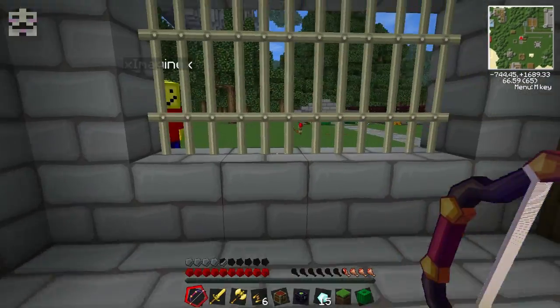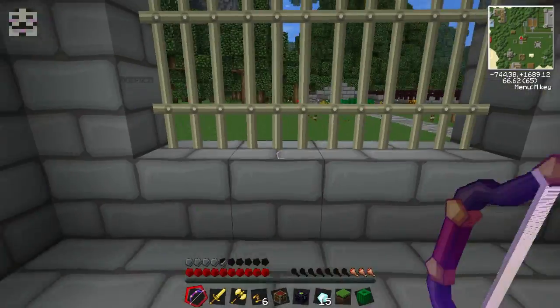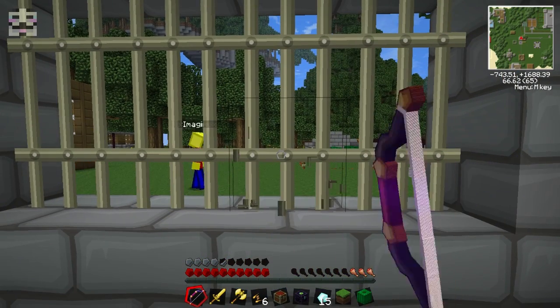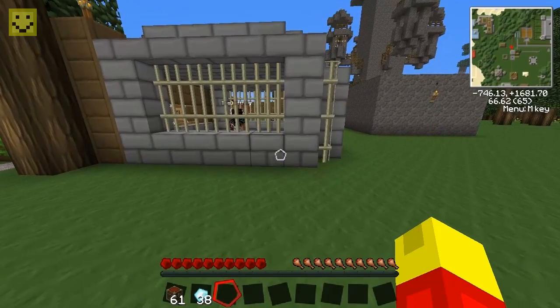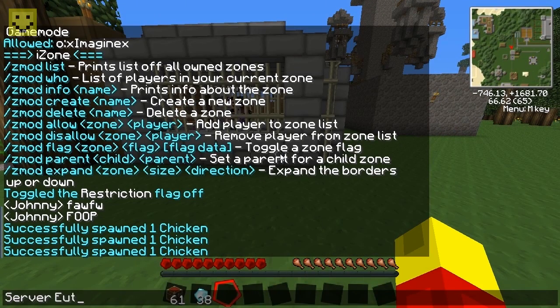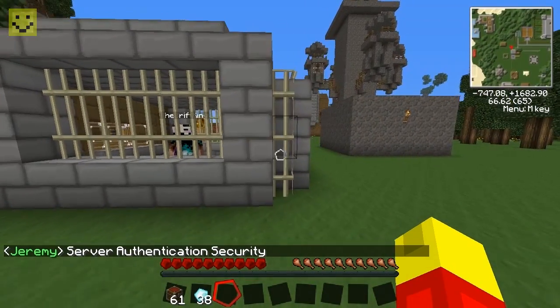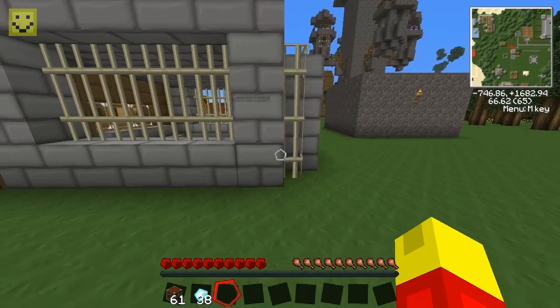Let's also talk about the offline server plugin since a lot of people want that. If you're running an offline server to let friends who don't have Minecraft join, the problem is people with hacked clients can set their name to anything. So we use a plugin called server authentication — SASS Security. It has two separate lists: one with IP addresses, and one with the names of your friends, which are case-sensitive.